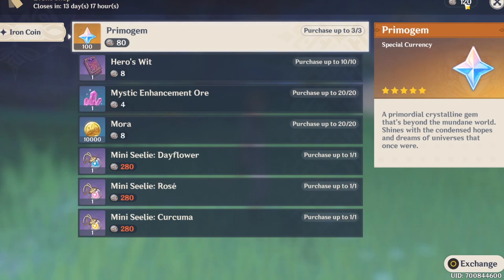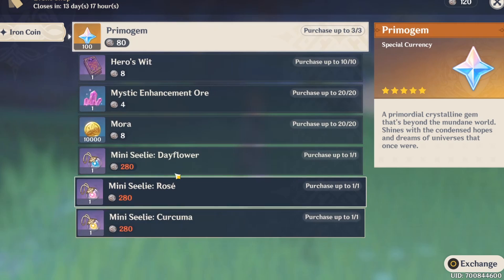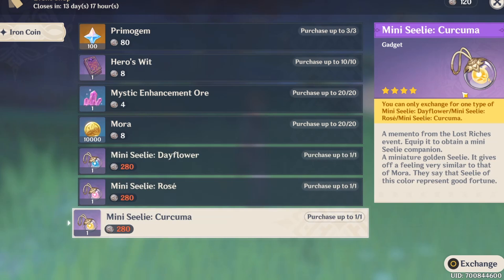We got 120 iron coins and we can purchase only one of these Sealies. You've got this blue one, you've got this pink one, and you've got this yellow one.